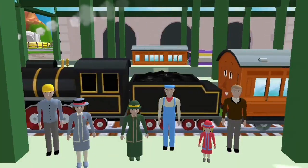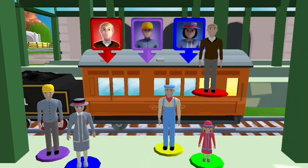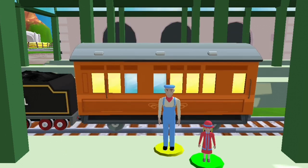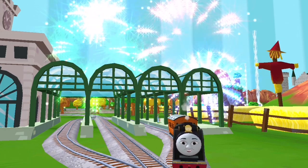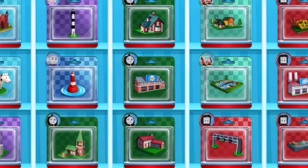Help the passengers board the carriage! Drag each of them to the square with them... That's the way! Thanks for helping out! Which toy will you choose now?